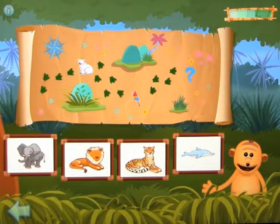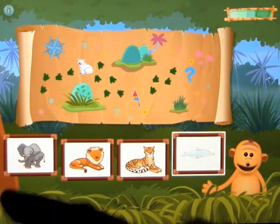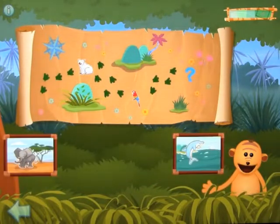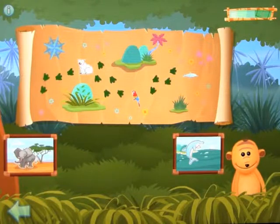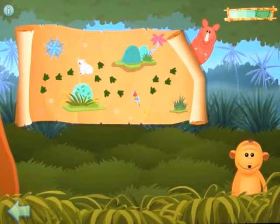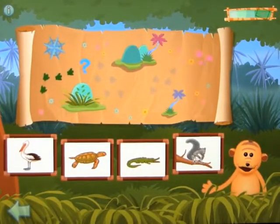First clue: find two animals — each animal has smooth skin. Dolphin. Yes. Find the other match — elephant. Well done. Second clue: now click on the only animal that lives in the ocean or near to it. Dolphin. Super! We found Rhonda! Level two would continue, but let's go back out.